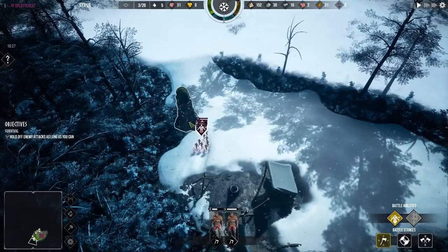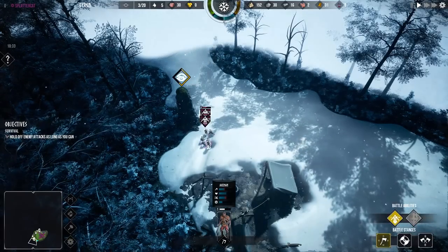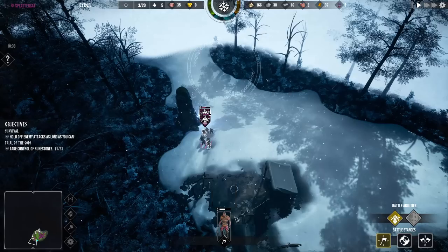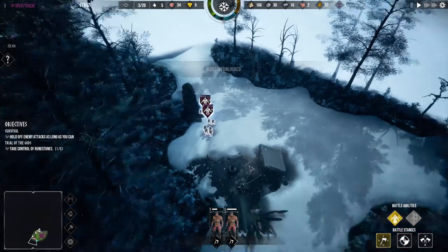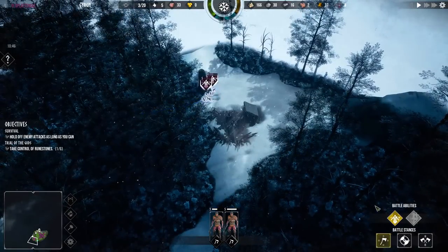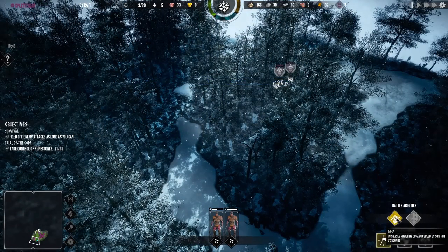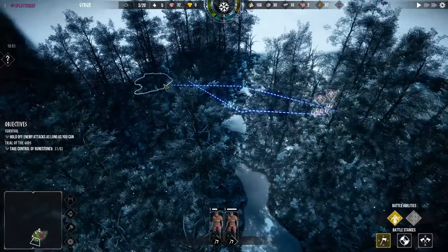Your characters do have abilities. We can send all our guys into a blood rage, which increases their damage like crazy. Our scouts have an ability to send out eagles to scout the land. Most units have a triggerable active ability you can play around with. It looks like there's a wolf's den — we should probably raid that too.